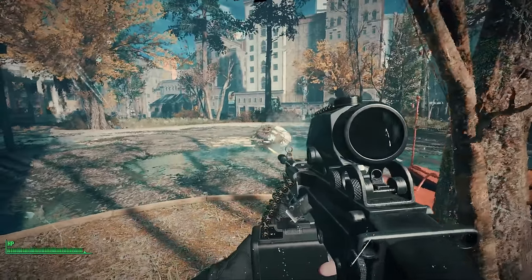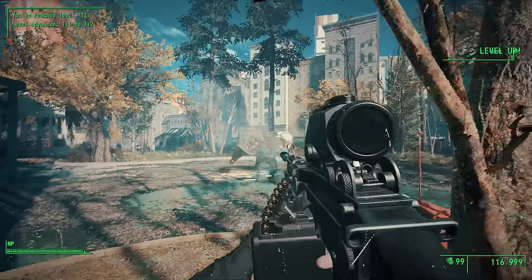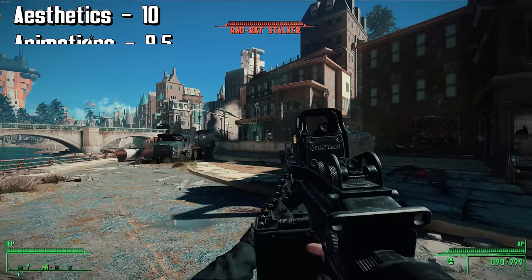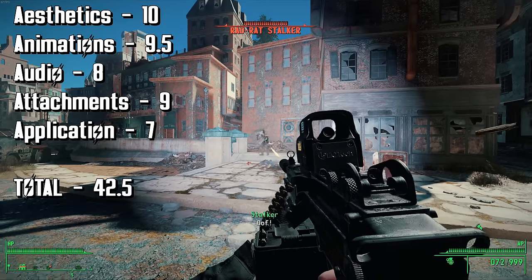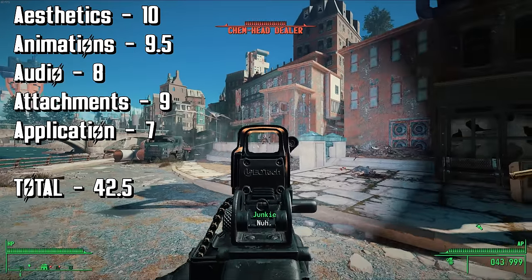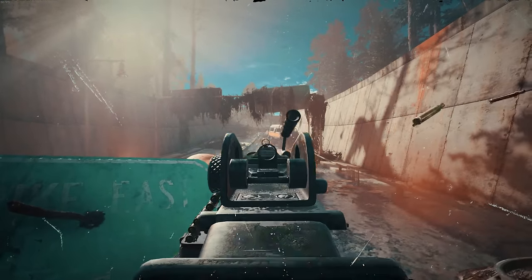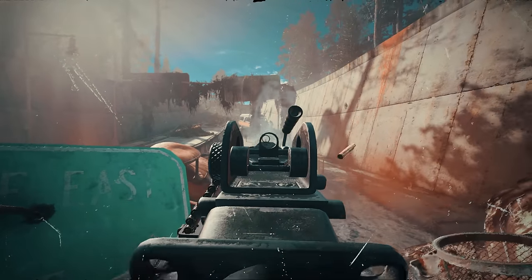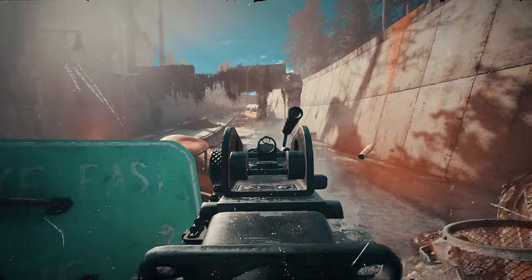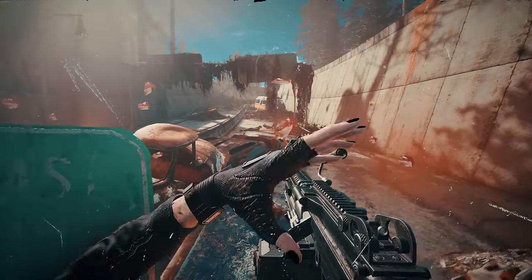And the last part — application. It's the same deal as all the other guns. It's been added to the leveled list, so you can find it naturally in the loot tables. As usual, 7 out of 10 bottle caps for that part. Overall, the M249's total score is 42.5, making it the highest quality machine gun mod for Fallout 4. It's such an epic gun, and I adore its aesthetics and animations especially. If I could only choose one machine gun to use, it would definitely be this one. But of course, I use all of them because I am an absolute hoarder when it comes to Fallout 4 mods. The M249 is my personal favorite though.